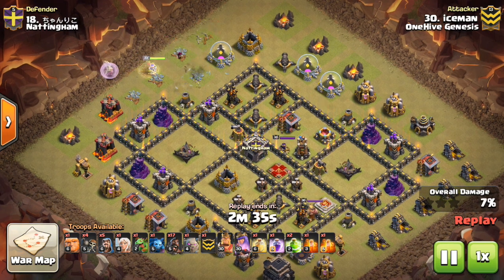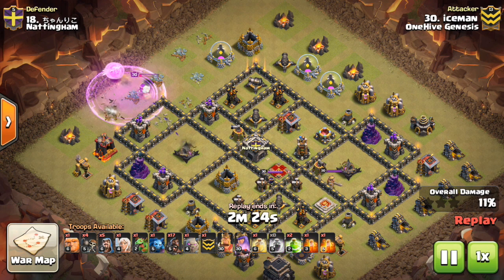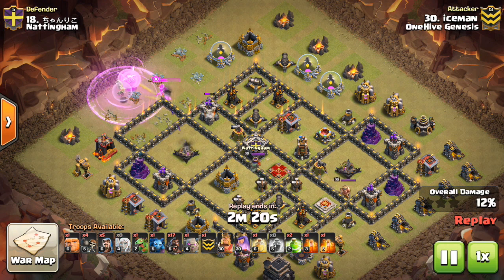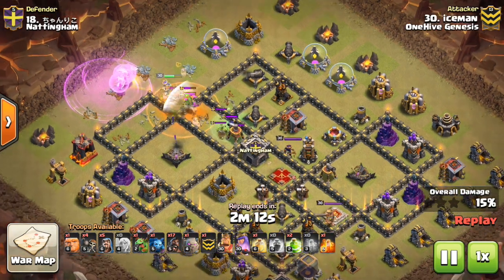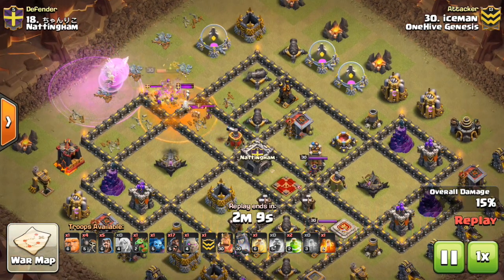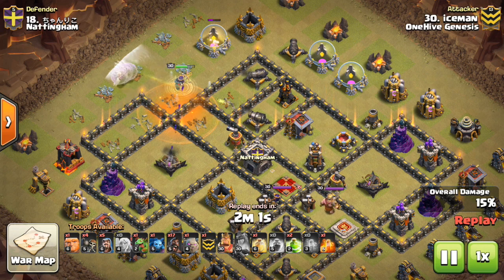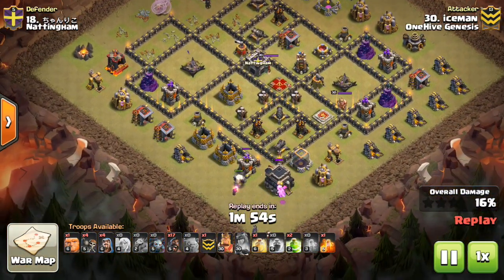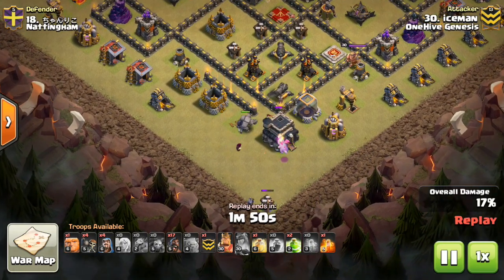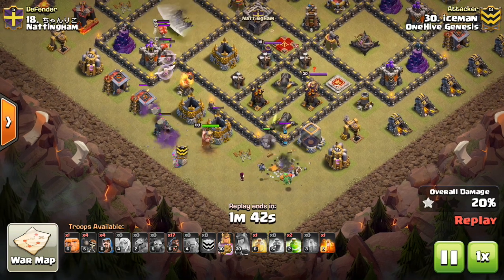One important thing: not just having the expo islands there to defend queen walks, but every part of the base should have one point defense that cannot be reached by the queen on the outside of the base, but can still shoot the queen. On this base, the left and right sides have the x-bows, which get great value because they cover so much of the outside without the queen being able to target them. The top and bottom have cannons by the air defenses — the cannon farther in can shoot the queen, but the queen cannot quite reach it, being four tiles away from the outside wall. Every part of the base should have at least one point defense that can guard everything else against the queen walk.